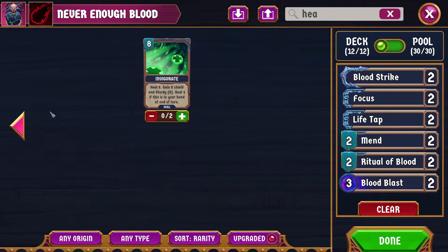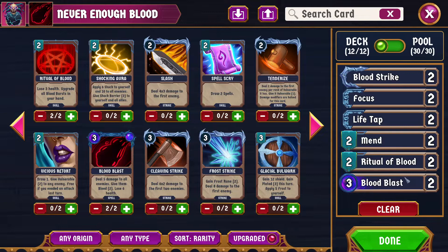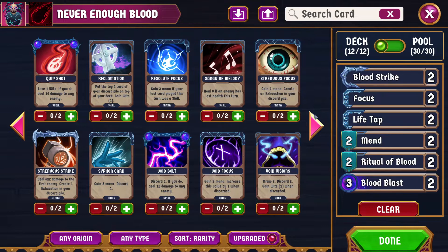Sanguine Melody is 0 mana to play and is heal 8, but I don't think heal 8 is enough with how much health you're losing. I've considered that it's possible I want to change even this list, because this list as it stands is losing too much health. Each loop through the deck, theoretically we're losing up to 6, 18, 22 — we're losing up to 32 health, and we only have 24 healing, which means we probably need a little bit less of that.